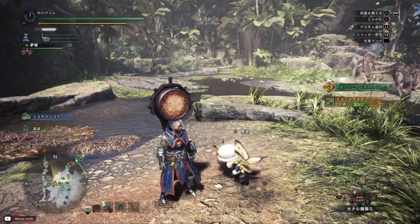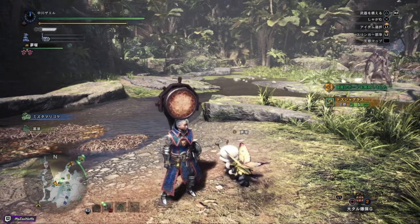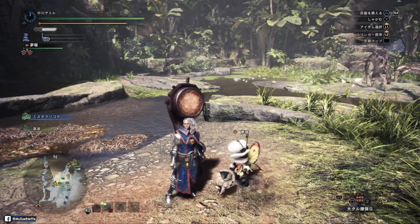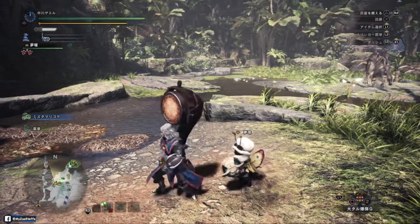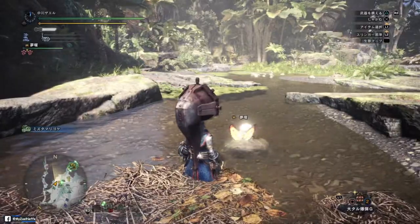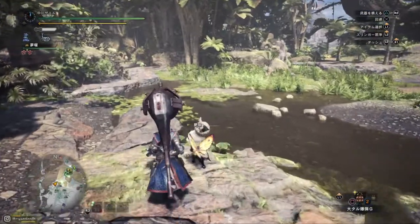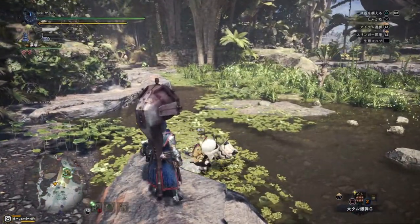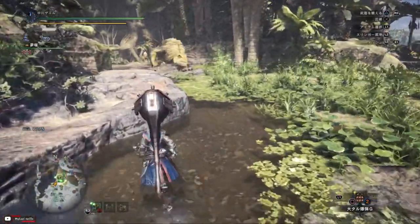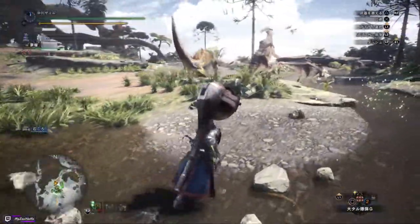One tip I can give you: when you're hunting and you don't know whether you're supposed to slay or capture the monster, just look at the icon of the monster you're currently hunting. If it's red, that means you need to slay it. If it's white, that means you need to capture it. Always remember that so you won't get confused.